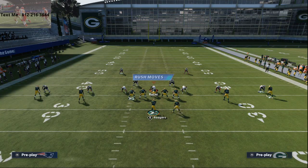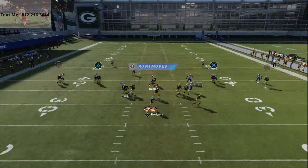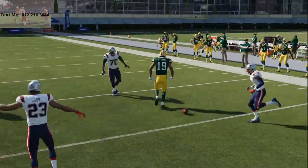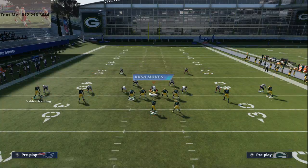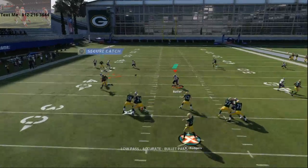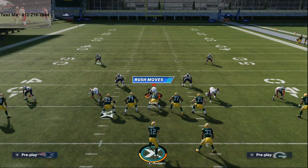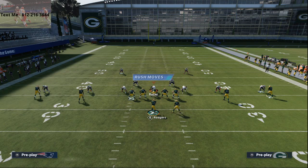Against zone they have to user-defend that route, so the underneath mesh routes work really well underneath. What people don't understand about man coverage this year is that if you play over-the-top bail coverage technique, curl routes become very effective. You can literally lowball that route to Valdez-Scantling with Aaron Rodgers every single time against man, even with purple zone drops — it really doesn't matter.